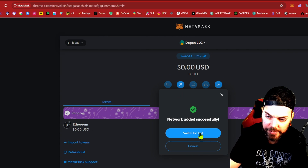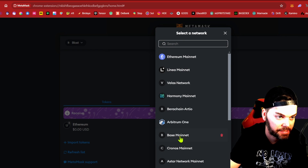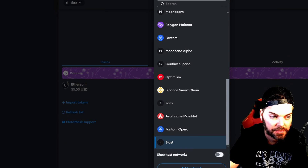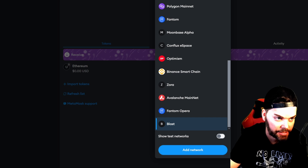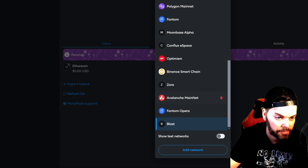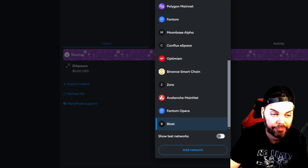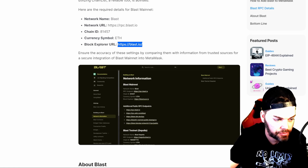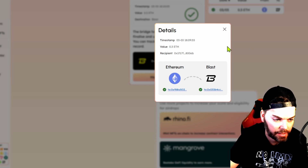It's been added — I switch to Blast and I'm on the Blast network now. You can see it will appear with all your other networks. That's how you add the network. Then you need to get funds on the wallet, so you're going to go over to Rhino.fi.